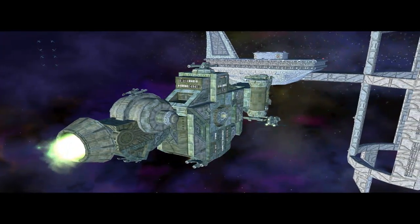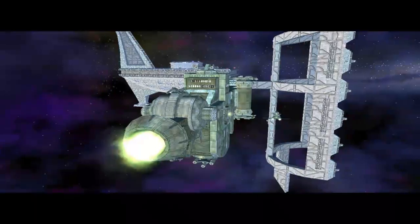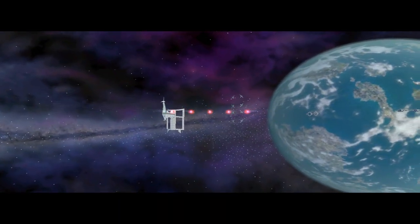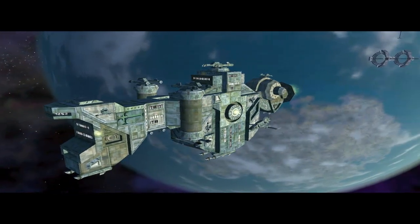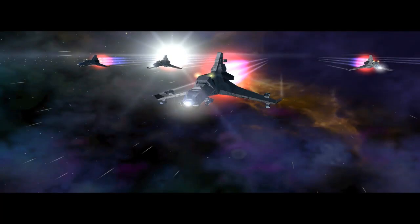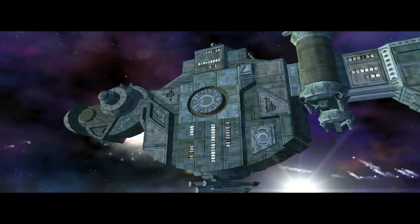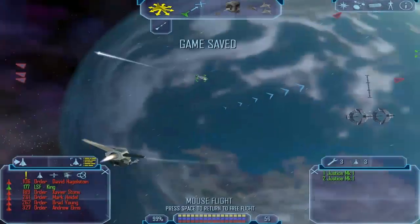Newark Station, this is RNC Donau, requesting clearance to dock with your station. You are cleared for docking Point 6 — Liberty welcomes you and Admiral Schultzky. Donau, be advised — we're picking up unknown contacts, advise caution. All escorts, power up weapons. Tracking incoming ships. Unidentified ships, this is Newark Station — you are entering restricted space, alter course at once or we will open fire. We're here to protect our president — Schultzky is a traitor. Red alert — the Donau is hit. Launch all rescue and defensive units.